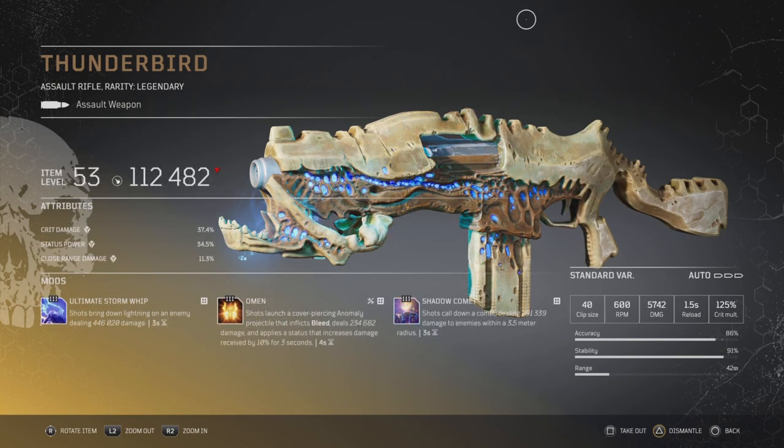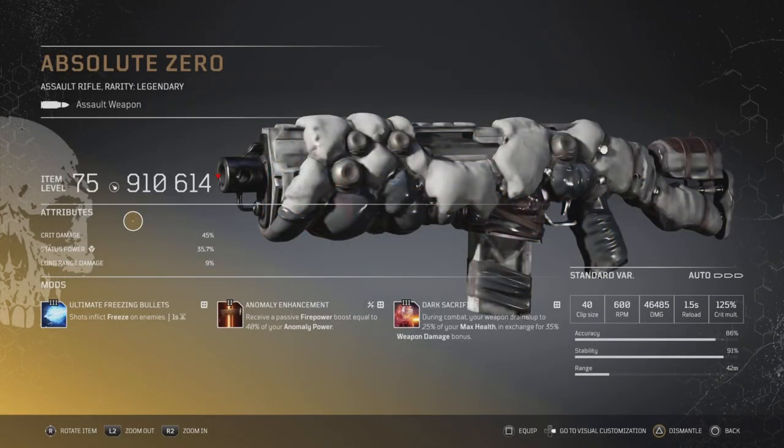This one dropped with Shadow Comet. When I first got it I was playing around with it with a whole bunch of different mods — no matter what you put on there combined with Storm and Comet drop, it's fantastic. Think that's a god roll — just hope the damage is up there at 75. Absolute Zero — you don't really see too many of these — this one dropped with Dark Sacrifice, Anomaly Enhancement. You don't freeze lots of enemies with this weapon, and at 910 damage I thought it was pretty fantastic — that's why I decided to keep it.